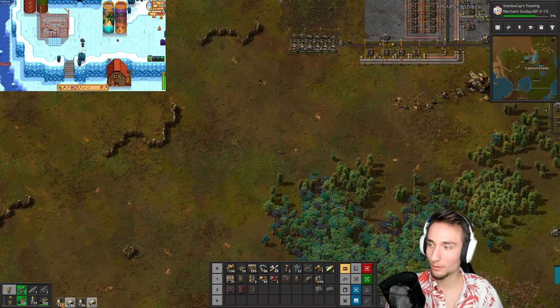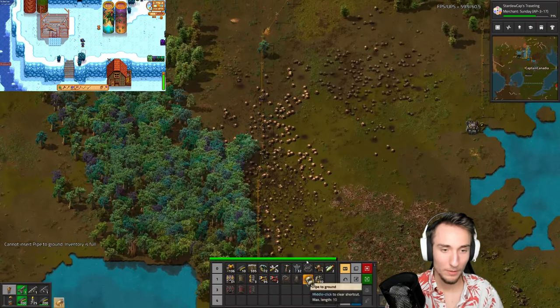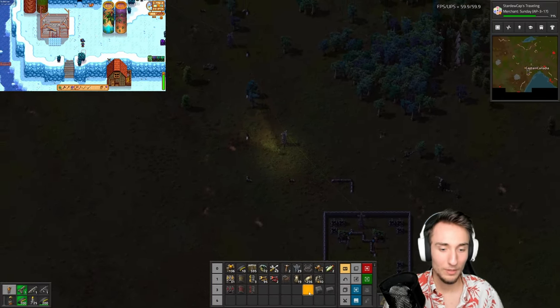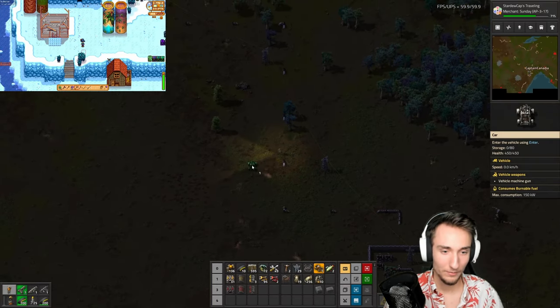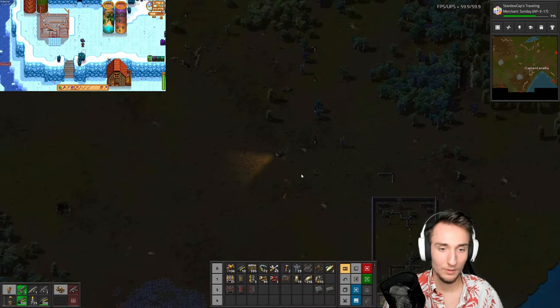Let's see what's going on in Factorio — I need to bring oil back somewhere. The underground pipes should fit alongside these poles, and oil should be flowing back to the base now, so I can take the car back. Factorio doesn't have a return scepter — that'd be nice.